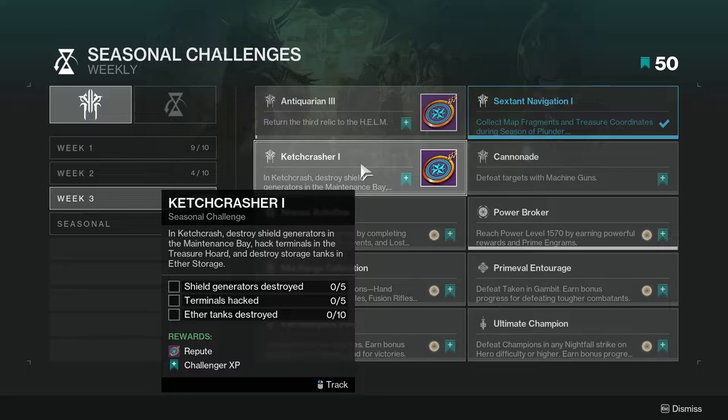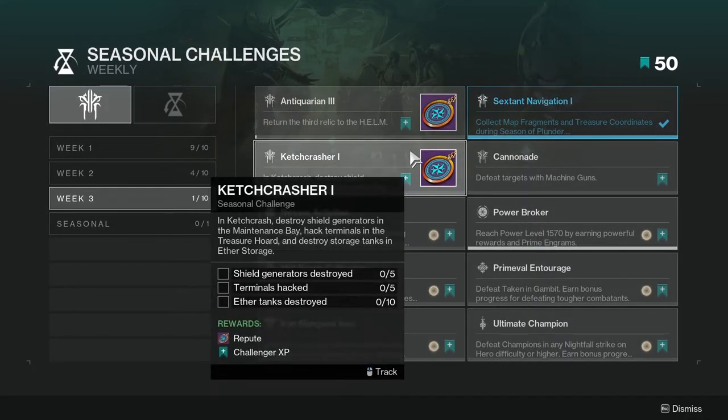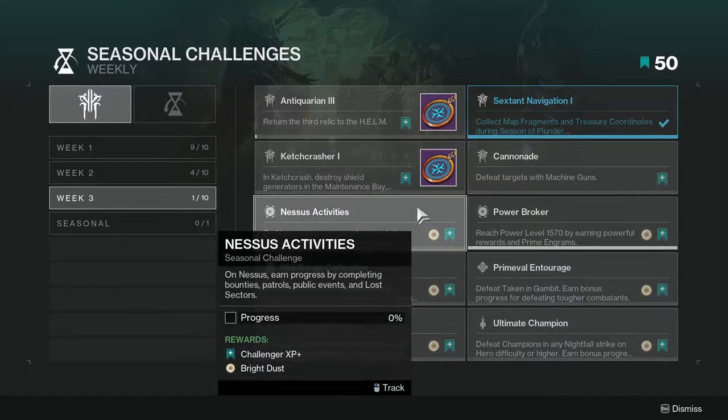Ketch Crash 1: destroy shield generators in the maintenance bay, hack terminals in the treasure hoard, and destroy storage tanks in ether storage. This is not hard — just play Ketch Crash and make sure you're completing all of these objectives. Make sure you complete these to get the repute, which is the upgrade material you need.